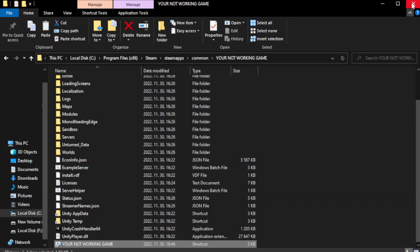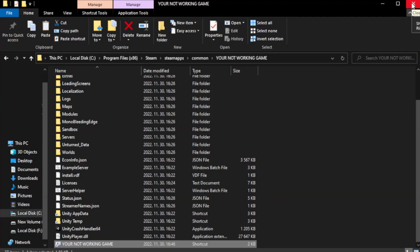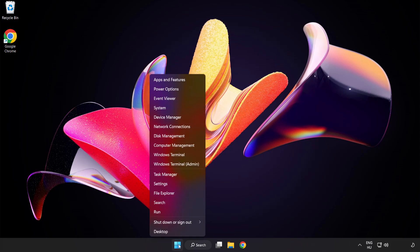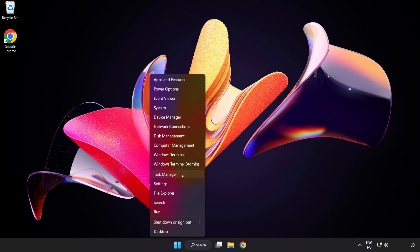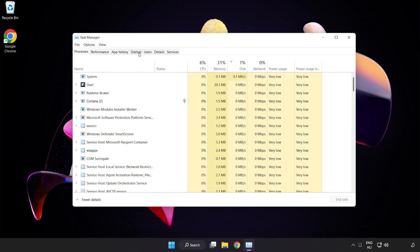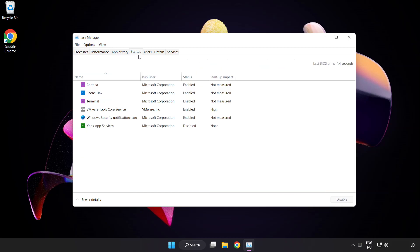Click Apply and OK, then close the window. Try to play the game. If that didn't work, right-click the Start menu and open Task Manager. Click Startup and disable unused applications. Close the window.